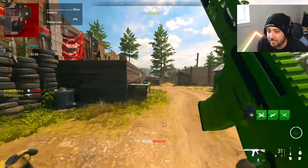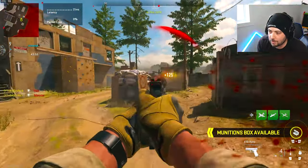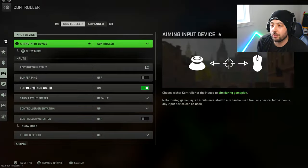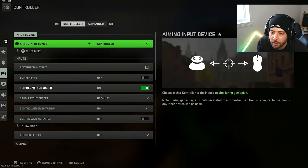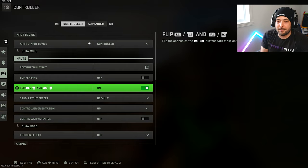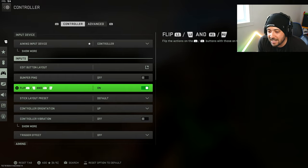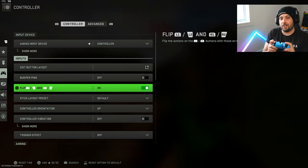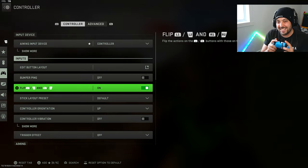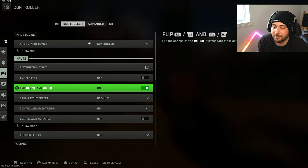One thing you want to do when playing this game is go into your settings, go to controller if you're playing with a controller. What I like to do is play flipped — I'm playing with a PlayStation 5 controller. If you're on Xbox it might not feel as comfortable, but put this on flipped. It's going to help you shoot a little bit quicker; you'll shoot with L1 and R1 rather than L2 and R2, which means the input is a little bit faster with less input delay.